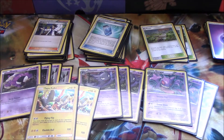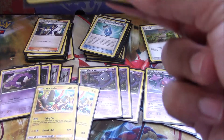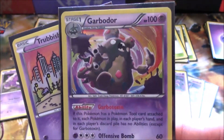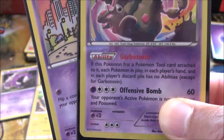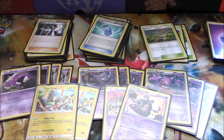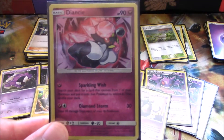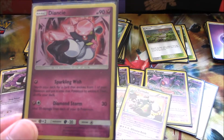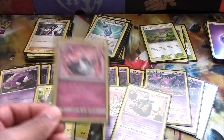Because there are so many Pokémon out there that love to use abilities, if we need to shut our own down, we have Garbodor from Breakpoint with Garbotoxin — shuts down all Pokémon abilities if it has a tool attached. To help speed up our evolving, we have a little tech card: Diancie from Burning Shadows. For one Fairy energy, Sparkling Wish: search your deck for a card that evolves from one of your Pokémon, put it onto that Pokémon to evolve it, then shuffle your deck.